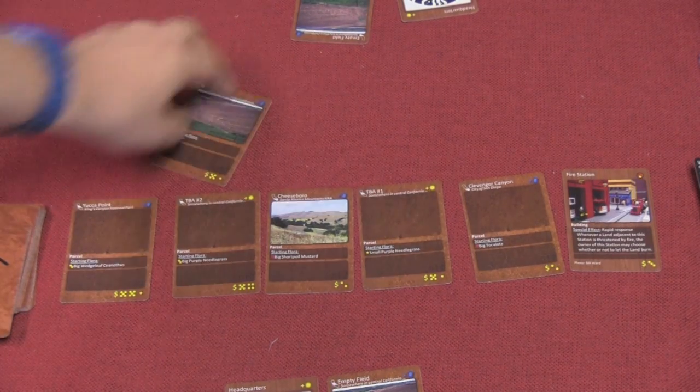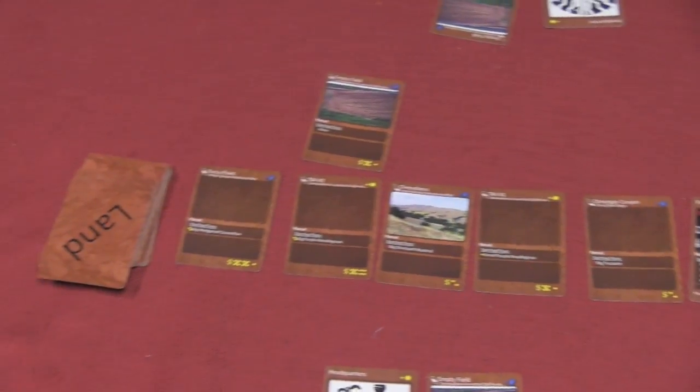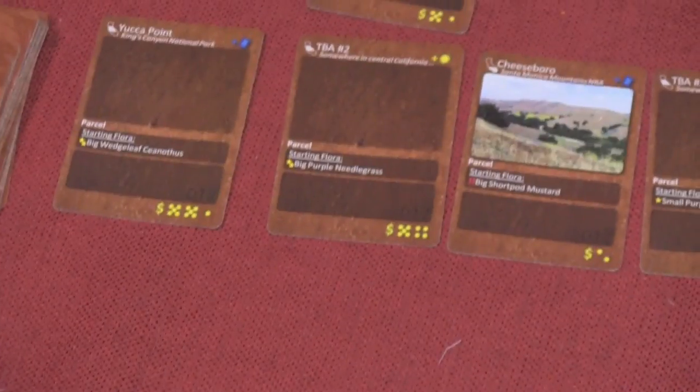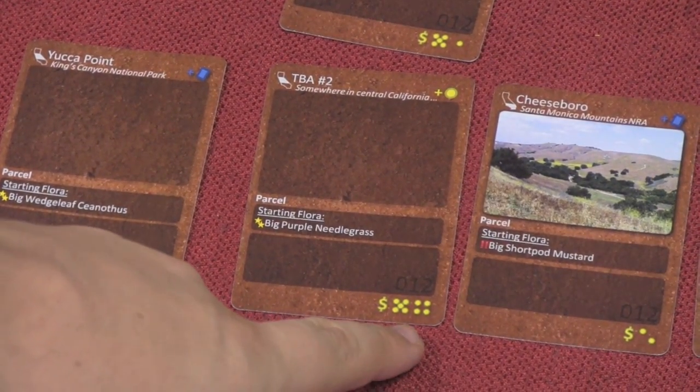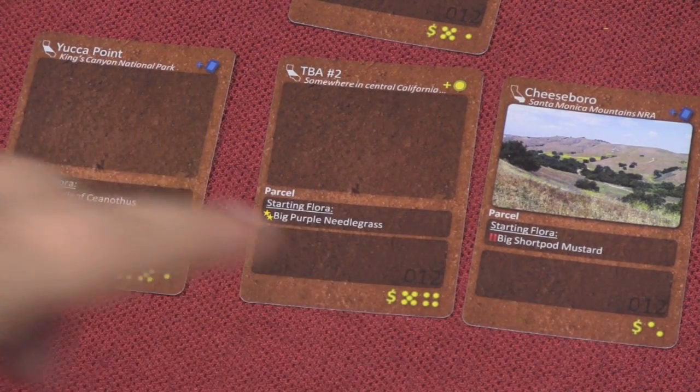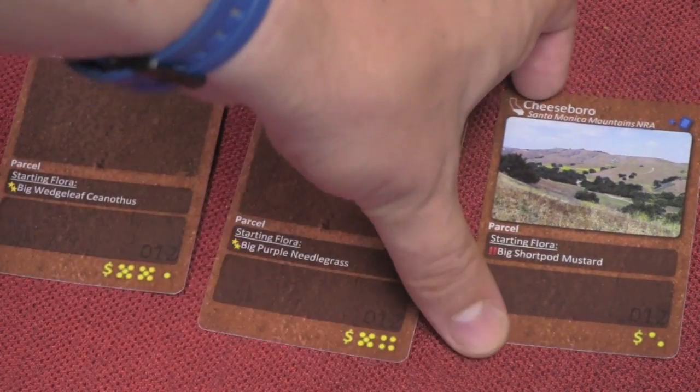After drawing the event, you add another land to the middle, produce for your lands, and then players take actions. One action is to buy a land from the middle of the table. Lands have different costs — for example, this one costs nine and the one next to it costs two.